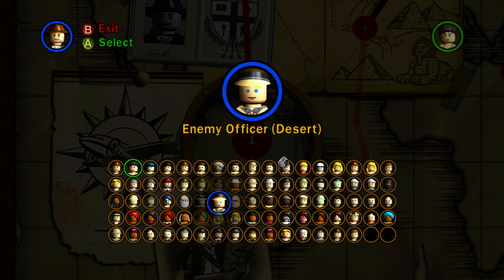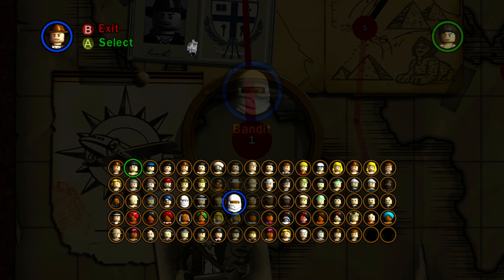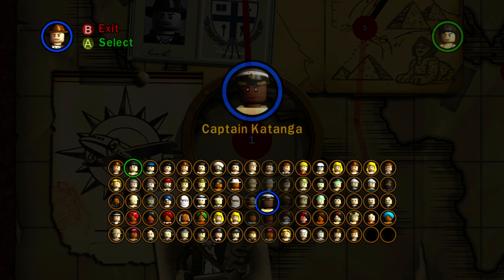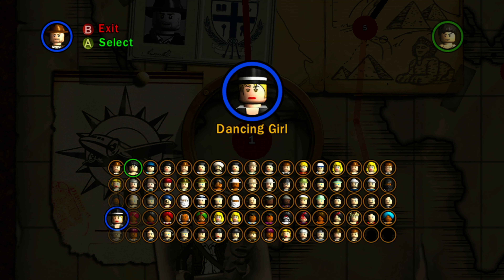We have Belloc regular version, enemy officer desert version, and Bandit. Interestingly, both the Masked Bandit and the Bandit have a mask on — why not just call them the black Masked Bandit and the white Masked Bandit? We have enemy Boxer, who I remember being a boss in the game. We have Captain Katanga, who again looks generic. We have the first mate — another pirate-like character. We have Belloc robes version, enemy guard, Kao Kahn, Wu Han, and Lao Chi — I believe these characters are from the second movie.